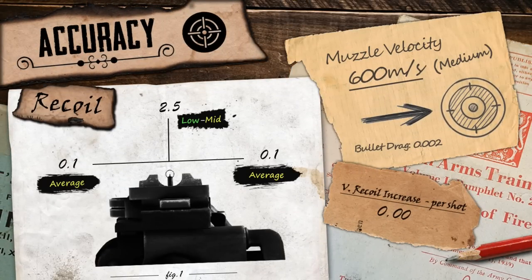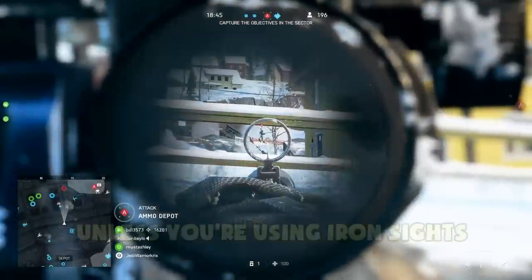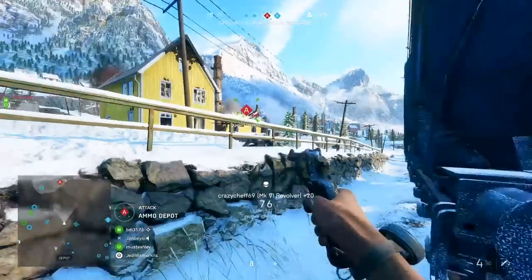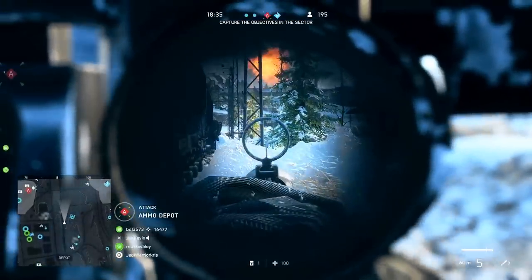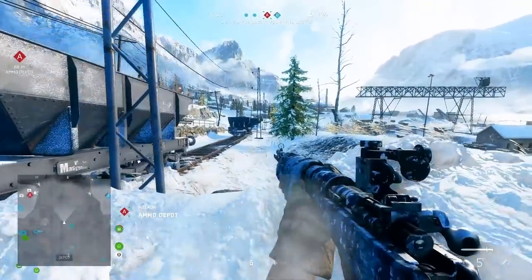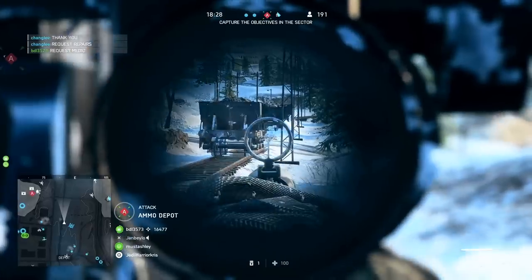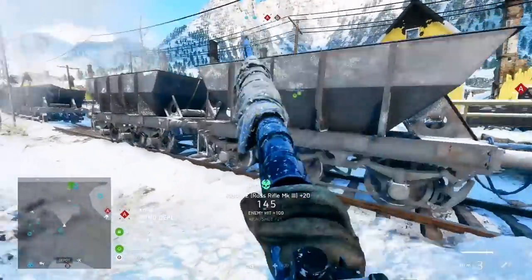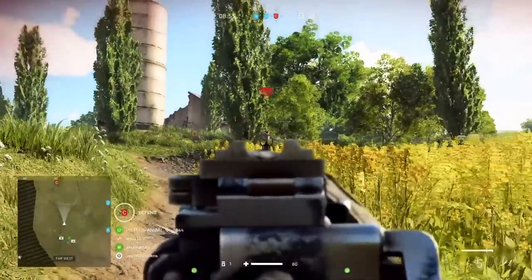So just how accurate is the Ross Mark III? It's no surprise that the gun has the same horizontal recoil values as the other bolt-action rifles, with left and right figures of 0.1. It's also got the same vertical kick reading as the Lee-Enfield and Krag-Jørgensen, with an upward value of 2.5. And unlike the Ross Mark III in Battlefield 1, you're going to need to unscope to cycle the bolt between shots. Some spread stats can be reduced with the custom stock specialisation, reducing spread while strafing. Though by standing perfectly still, just like with the other bolt-actions, you're not going to have any spread at all.